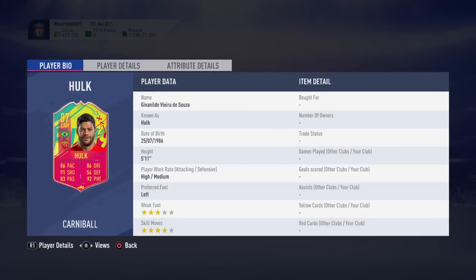Three-star weak foot is a bit of an issue, but he's got four-star skill moves which is great. I'm a skiller so four stars is enough for me. He's left-footed, so if you're going to play him I'd play him as a right attacking mid in a 4-2-3-1, or in a 4-1-2-1-2 at CAM, though you could play him up front if you really wanted to.